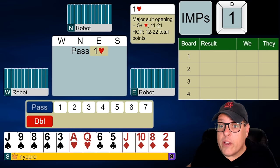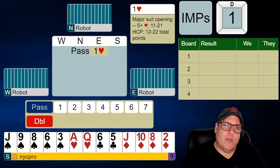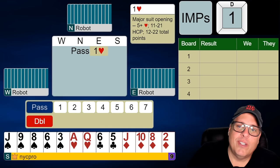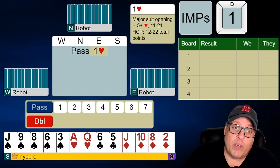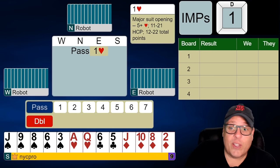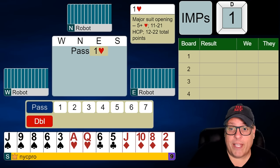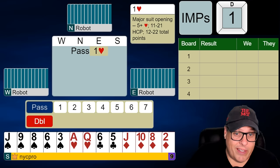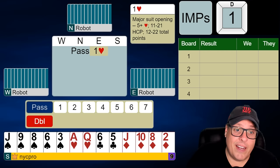Pass, one heart to you — make your bid. So here's my rule, and those of you that have taken an overcall class with me will know that I like to overcall good suits with bad hands. So if I had an eight count and most of my points were in my suit, I would let it fly at the one level for sure. Eight to 17 is our number. I also don't mind overcalling bad suits if I have a good hand. So if I have a full opening hand and I have a spade suit like this, I'm going to get in there because it just might be our hand anyway. I'm not going to overcall with a bad hand and a bad suit.